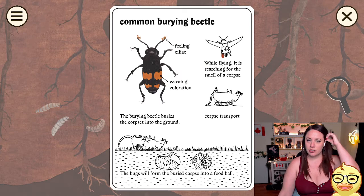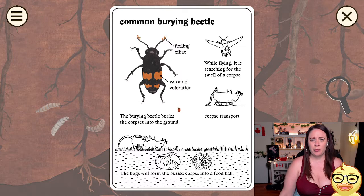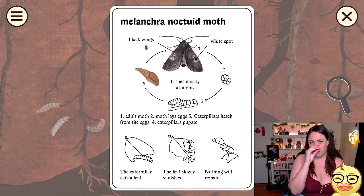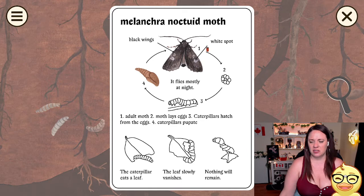Common burying beetle. While flying, it is searching for the smell of a corpse. Ew! The burying beetle buries the corpse into the ground. The bug will form the burying corpse into a ball of food. Ew, this is so gross. Noctid moth — black wings, white spot. The moth lays eggs. Caterpillars are hatched from the egg, and the caterpillar eats a leaf. The leaf slowly vanishes — nothing will remain.